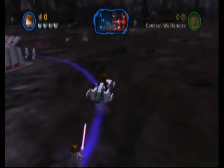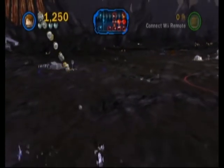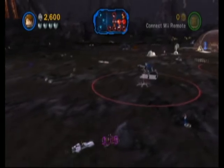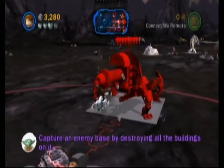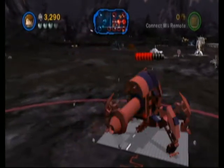So the first part of this level is a ground battle. You have to wake up the Zillo Beast somehow. What you want to do first is take over this base here — well, you don't have to, but I'd recommend it, just because you are closer to where you need to be.